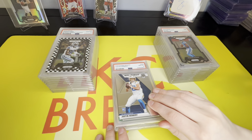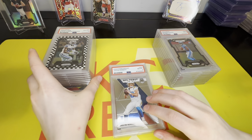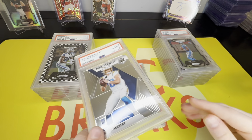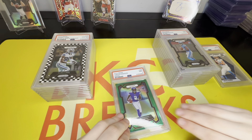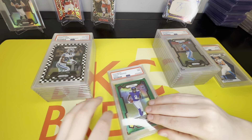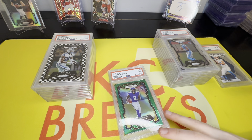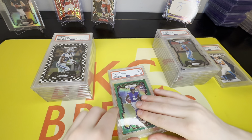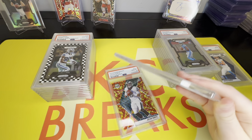That sucks, man. Next up is a Jordan Addison Green — okay, what are we gonna get — a nine. We are having some bad luck with these last ones. Jalen Hurts — I like this card and I think it could be worth something, fingers crossed please be a ten — a 10, that's nice!